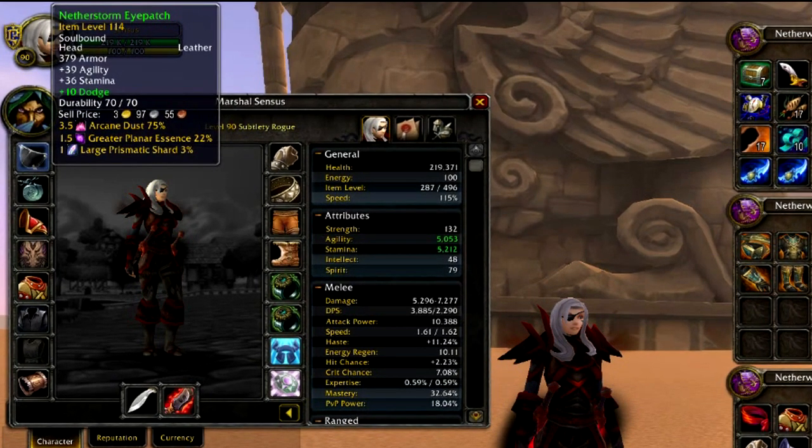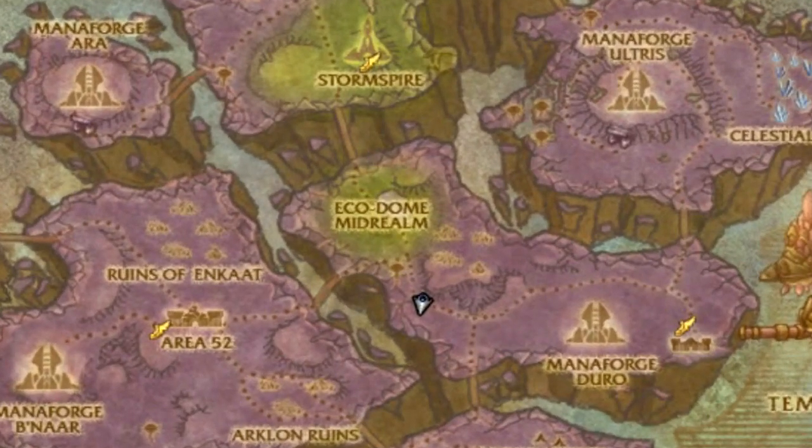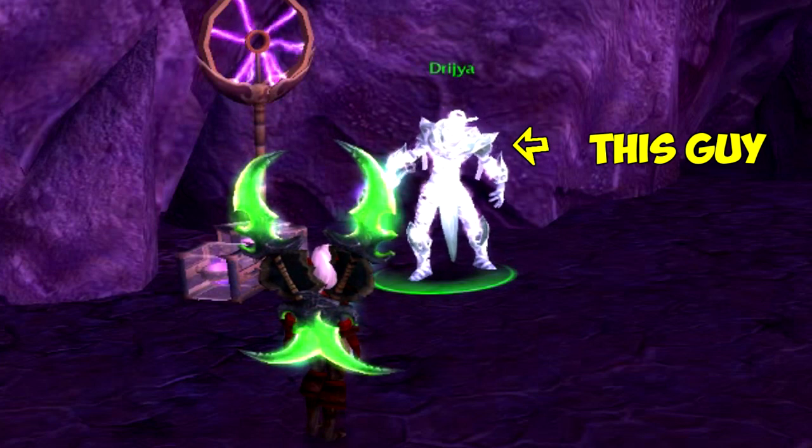Starting off with the Netherstorm Eyepatch, you can get this item from a quest in Netherstorm in the Outlands called 'Sabotage the Warp Gate.' To pick up this quest, just head on over to Netherstorm and talk to Dryja, who should be hanging out just outside Ecodome Midrealm. You shouldn't really have any trouble finding them.